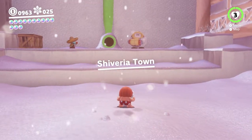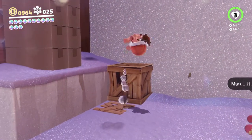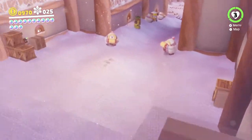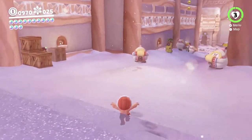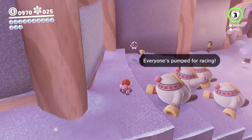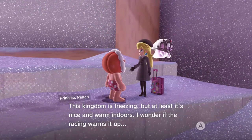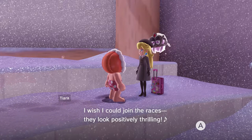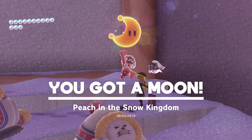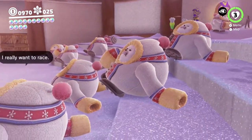I wonder where the other ten purple coins are — that's a lot of purple coins to miss, and we went pretty much everywhere. So there are five moons from the moon rock here. There's also a Peach we can talk to over here, so we will be talking to her. She's wearing the same outfit she was wearing in Bonneton now, because it's warm I assume. Look how cute she is — I love her so much. We get a moon. She's hinting about going to the seaside kingdom, which we will be going to next as well.